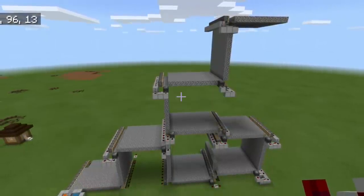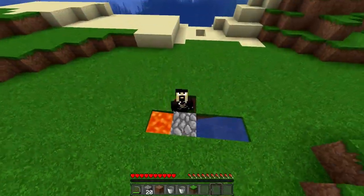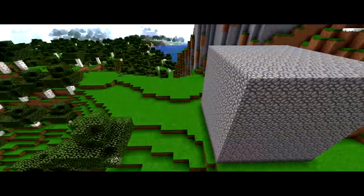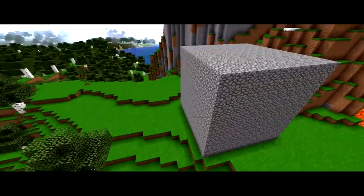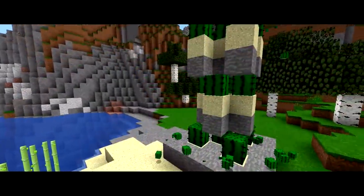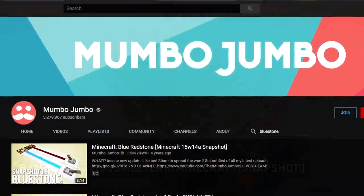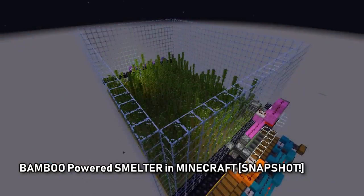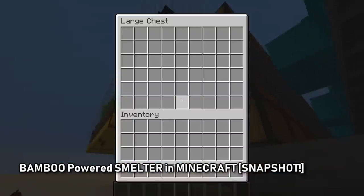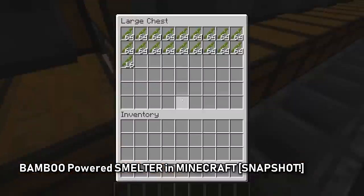These guys are bringing hundreds of blocks into existence in the world from pretty much nothing. I mean, what are you going to do with all of that cobblestone? But it doesn't stop at cobblestone — players have created massive farms with more than that. Minecraft YouTuber Mumbo Jumbo sat down and realized the potential of these farms, creating an essentially infinite bamboo-powered smelter in Minecraft. The implementation that people in the Minecraft community think of is just beyond me, and it's insane to think about.